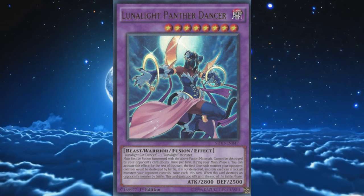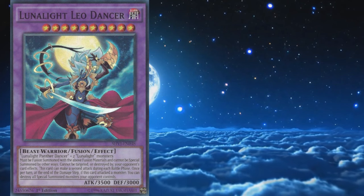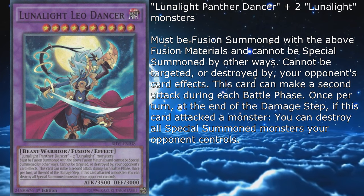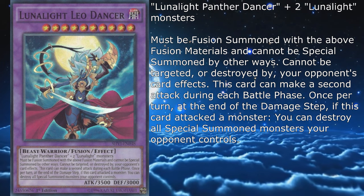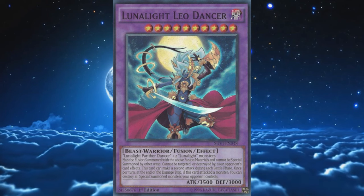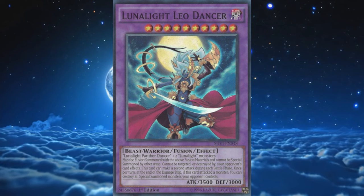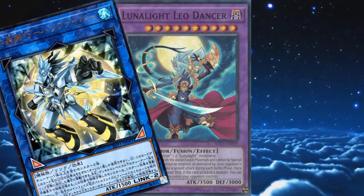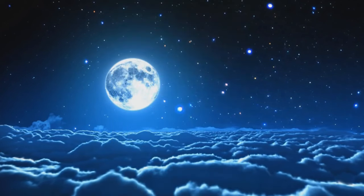Their final fusion monster is Lunalight Leo Dancer — a majestic level 10 with 3500 attack and 3000 defense, requiring a fusion of Panther Dancer and two Lunalight monsters, must be fusion summoned with those materials and cannot be special summoned by other ways. It cannot be targeted or destroyed by your opponent's card effects. This card can make a second attack during each battle phase, and once per turn at the end of the damage step, if this card attacked a monster, you can destroy all special summoned monsters your opponent controls. Leo Dancer is what you want to get onto the field as fast as possible — huge attack value especially when combined with Blue Cat, complete field wipe after the first attack, and a fat 3500-plus damage output into the opponent's face after the second. It's also what makes Panther the ideal extra deck target for Kaleidotrick.